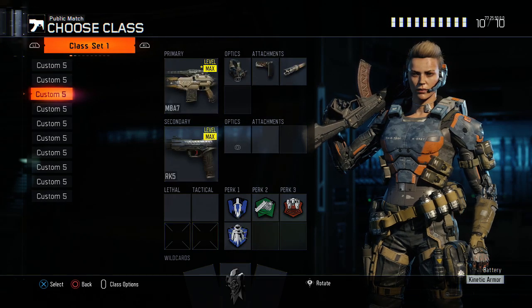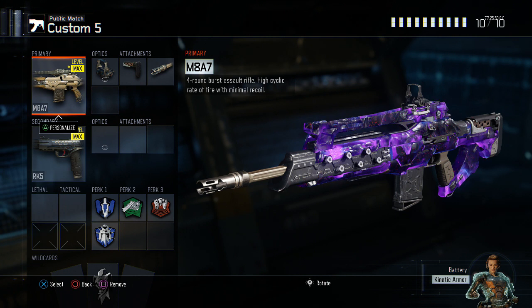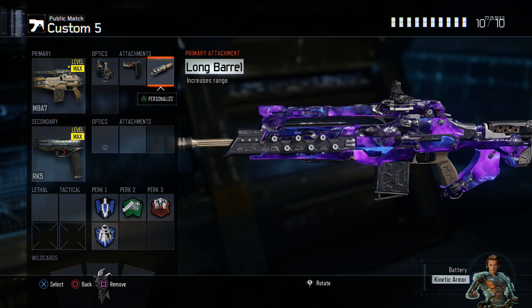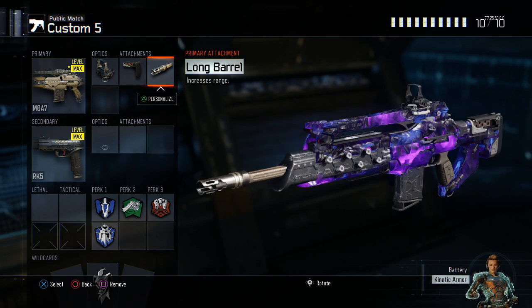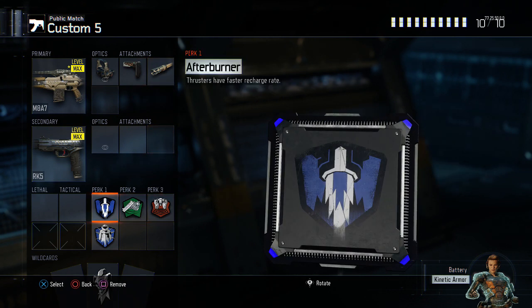Now I have two M8 A7 classes to show you. This one is probably the best class in the game — the optic formal class, as I like to call it. I've done videos on this many times. It's a secondary pistol, M8 A7 with reflex, stock, and long barrel. Some people like to run stock and quick draw on M8s, but long barrel is really needed on assault rifles and especially burst weapons. You get so many one-burst kills with long barrel. The M8 is probably the most fun gun to use — there's nothing like that feeling of getting a one-burst kill and just melting people.